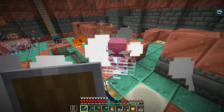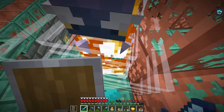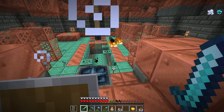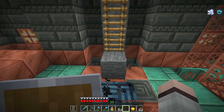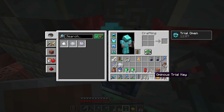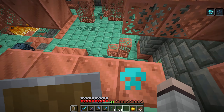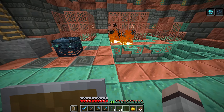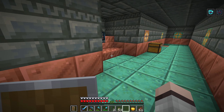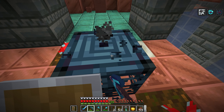I have this zombie villager that I had trapped — it was just wandering around outside — and I'm going to turn it into a cartographer to cure it. Then we should be able to find a trial chamber map. That's pretty infuriating, honestly — I cured it and it's a nitwit. I didn't even know that was possible. That was a big waste. So I'm just going to run up to the village and turn one of those into a cartographer instead.